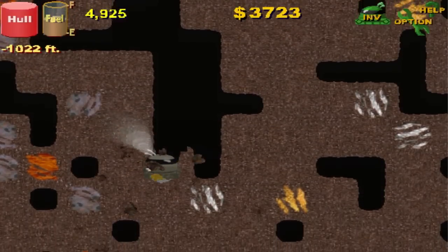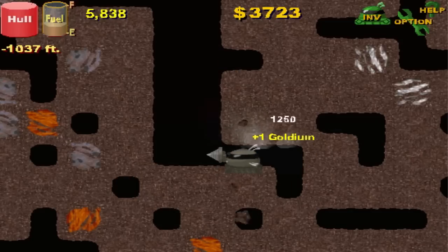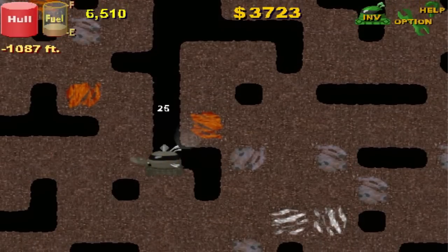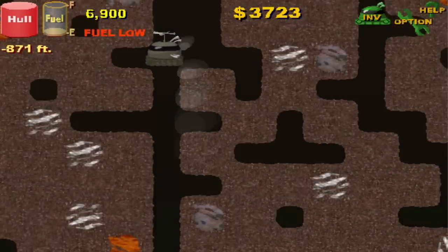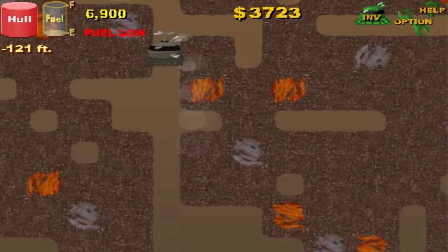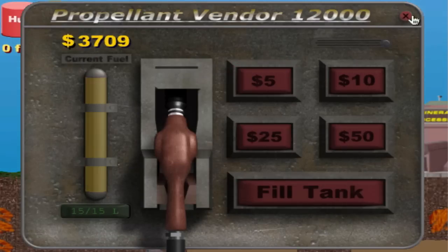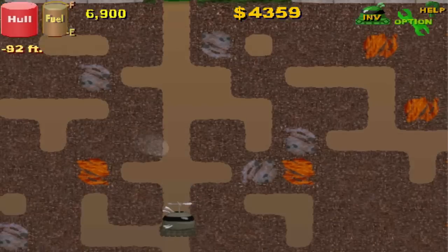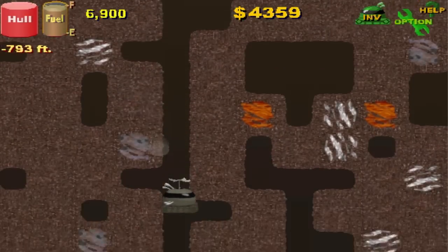Earthquakes — just ignore them. I got down here so much faster than last time. Oh nice, I have 3K money. I think it's 5,000 for the next upgrade, which I will be doing — I'll be getting a new fuel tank ASAP.